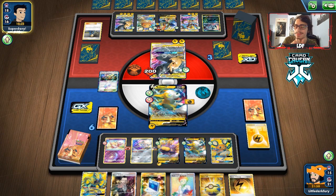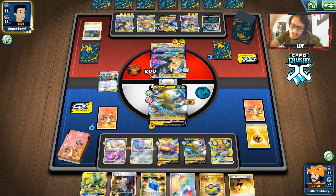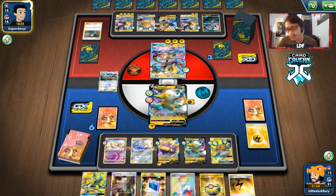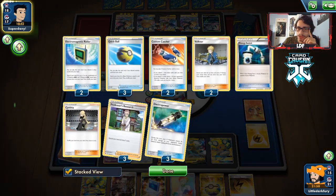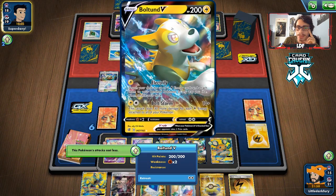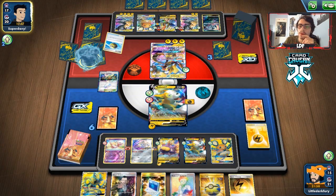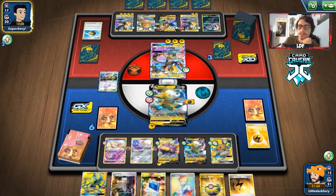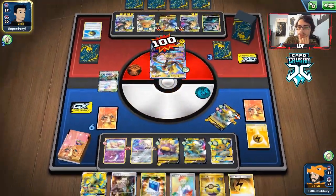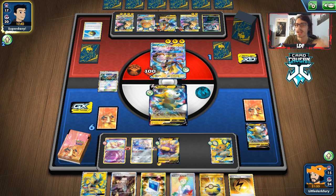I totally forgot we had Dedenne in play — we can't do Tapu Koko Prism Star. We just have to settle with a Bolt Storm that doesn't knock out. That was stupid. We're protecting ourselves right now, which is good. Do we still have a Reset Stamp? Yeah, it's still in the deck — maybe we can win this. If this Giant Bomb can work, there's still a chance. We can Stamp him to one, but he can just Tag Bolt me normally without needing the bench damage effect. There's really no way to win at this point.